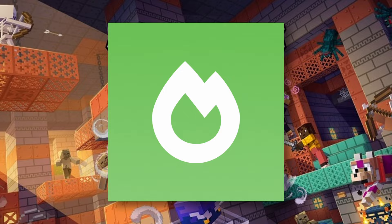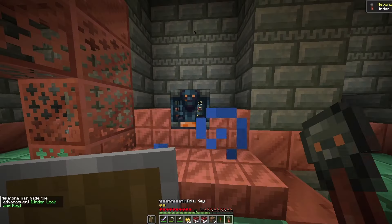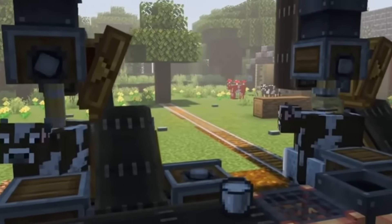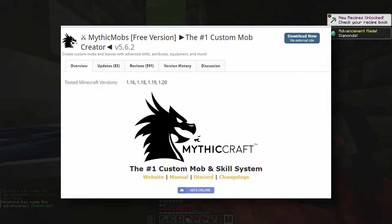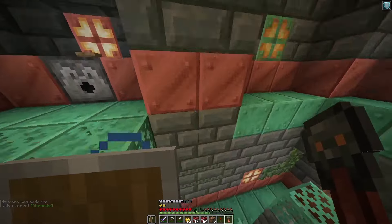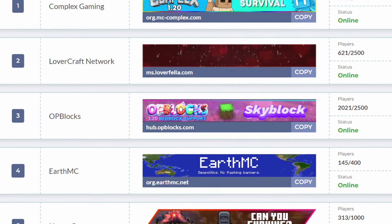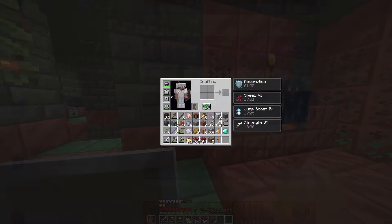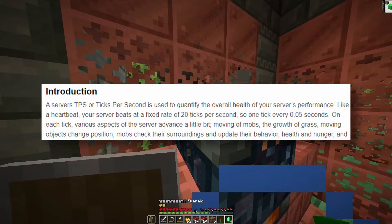Minecraft updates are a joke — not because of a lack of features, but because of a lack of optimization. Every single update bloats the game more and more, and people struggle to make custom content that actually runs well. There are plugins like MythicMobs that add a skill system and custom mobs to spice things up, but they're so laggy you won't find a single heavily populated server using them because they nuke TPS down to five.